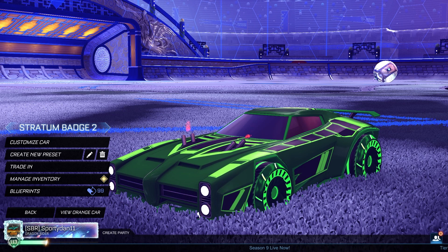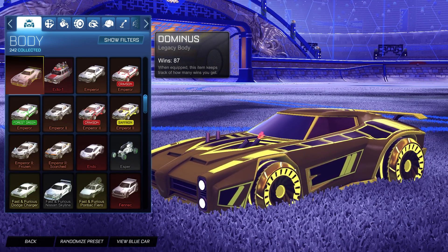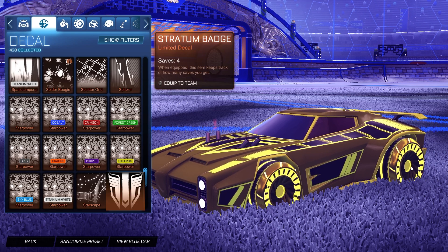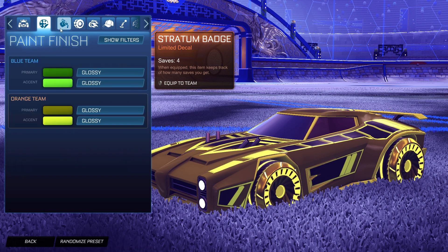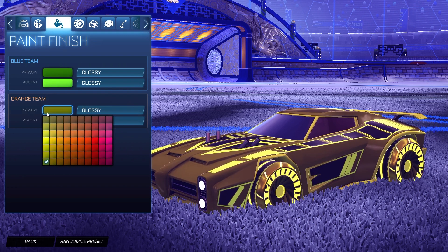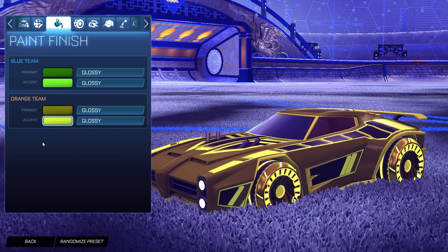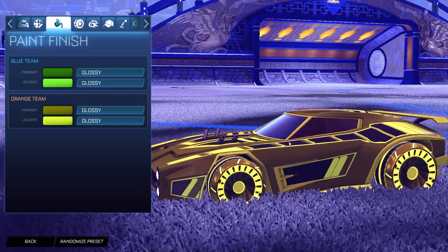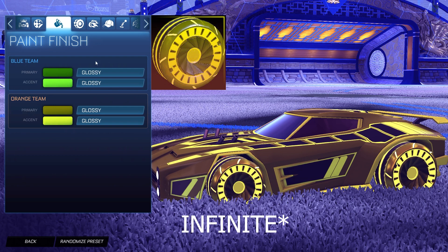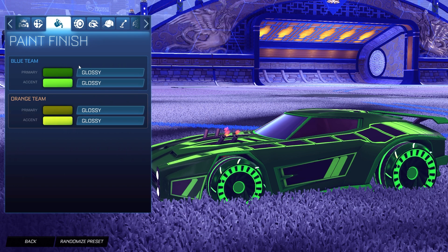Moving to the next design: we have the Forest Green Dominus for the blue side and the Saffron Dominus for the orange side. For the decal on both sides it is the Black Stratum Badge this time instead of Titanium White. For the colors: the primary on the blue side is dark forest green with the accent as a slightly brighter forest green, and for the orange side the primary is dark saffron with the accent as a regular saffron. For the paint finish on both sides we have Glossy. The wheels are the Asic Inverted painted Forest Green for the blue side and painted Saffron for the orange side.